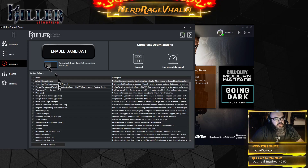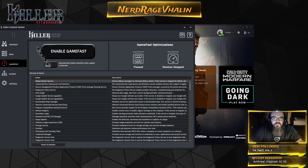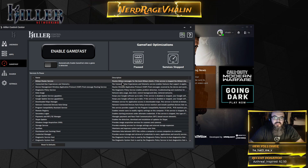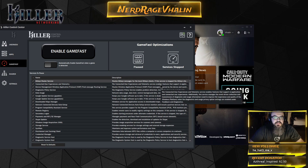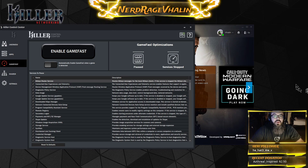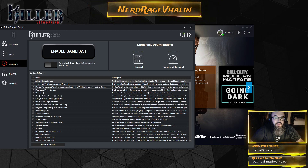Let's click on GameFast. You can see here this is the button to enable GameFast. When GameFast is enabled, Killer will go through and pause unnecessary tasks and processes that you don't need while running your game. The idea behind stopping these processes is that your computer can devote more of your CPU and memory to the game, thus getting you a faster and more responsive gameplay.